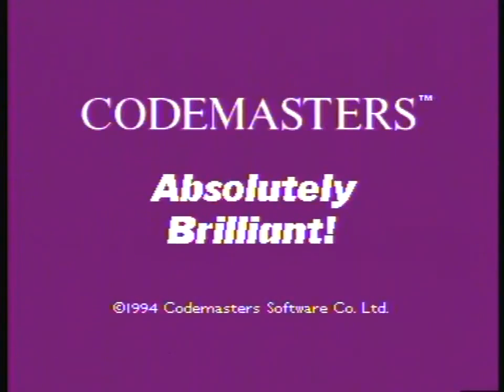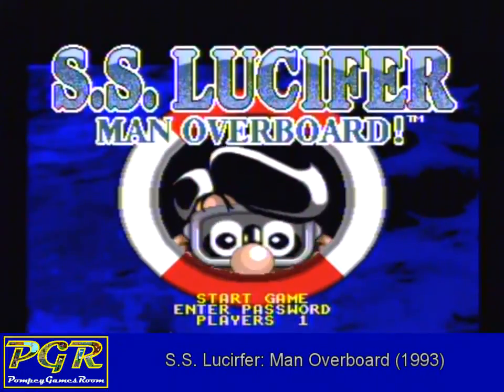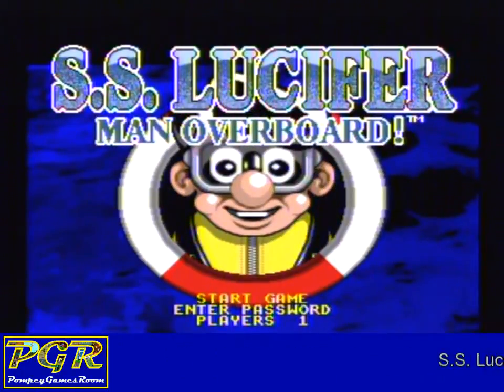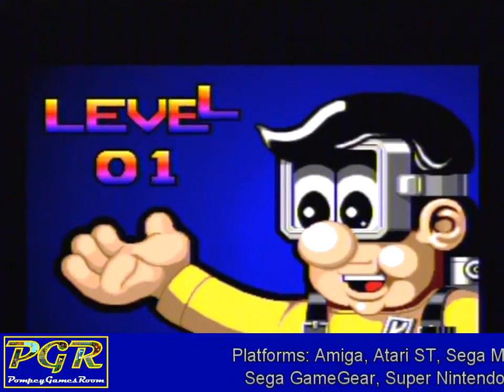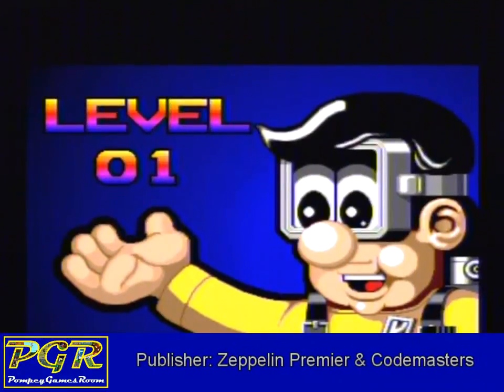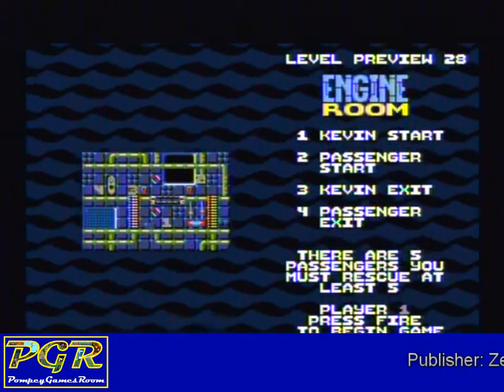Hey all, this is Sean from the Pompey Games Room. I want to thank you for checking out my latest review of Man Overboard on the Sega MegaDrive Genesis. This game also goes by the name of Sink or Swim or SS Lucifer Man Overboard. It was available on the Sega Game Gear, MegaDrive Genesis, Super Nintendo and PC following its release in 1993.